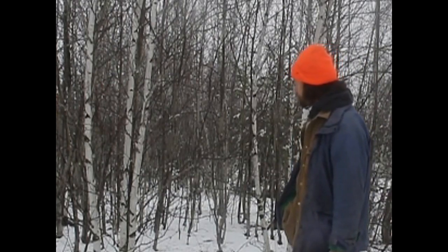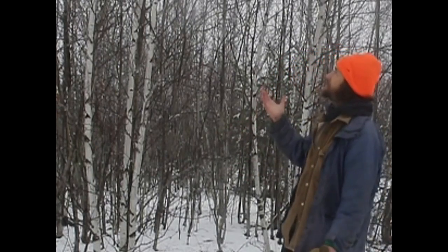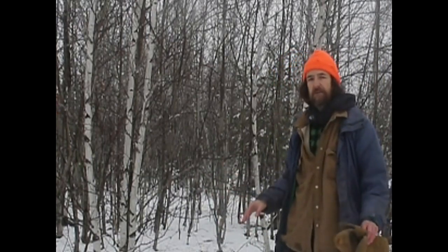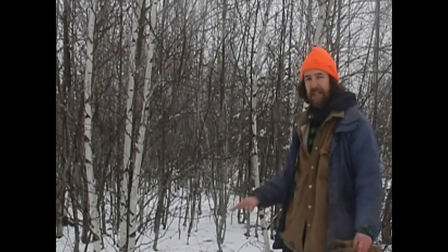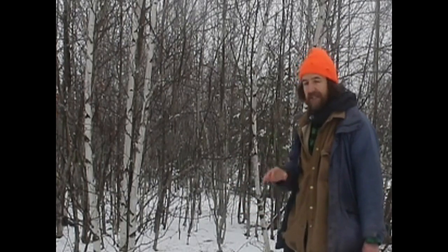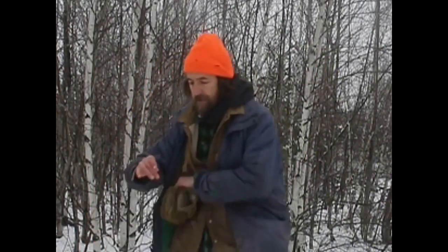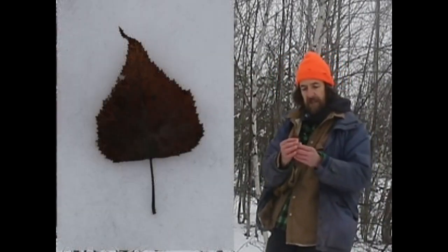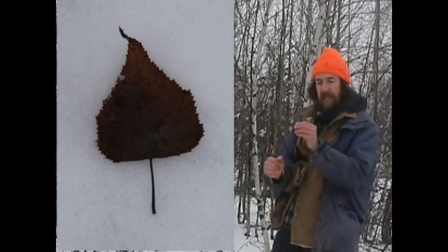One thing you can see from a distance that will help you guess this is gray birch is that these are growing in clusters. It's a relatively small, wispy, quite delicate tree, and it tends to grow in clusters and clumps. It also tends to like growing in fields. So if you see a set of relatively small white-birch-looking trees in a field growing together, you're probably looking at gray birch. There is a very easy way of telling them apart, and that's with the leaf shape. You find a triangular leaf — very, very pointed at the end, big wide base. That's typical of gray birch.